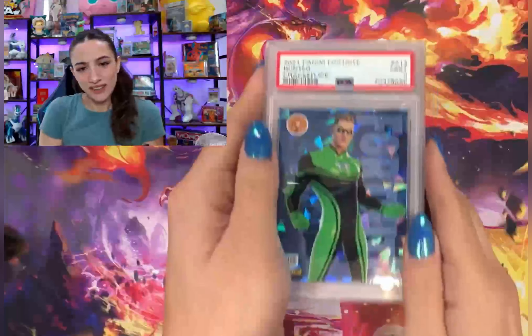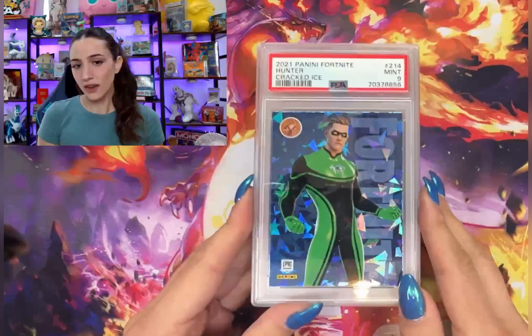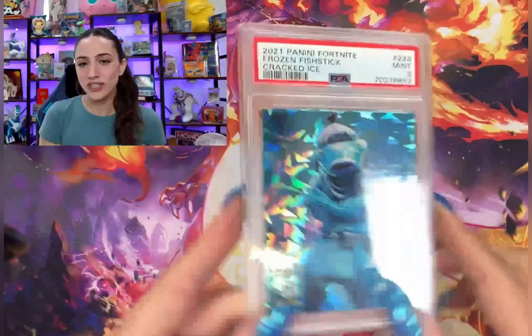Chilling Reign — but I mean, come on, it's got some cool secret rares and some awesome alt arts if you can hit them. All right, you know it's not a PSA return if I didn't grade any Fortnite — so here we go, cracked ice Frozen Fishstick in a 9.